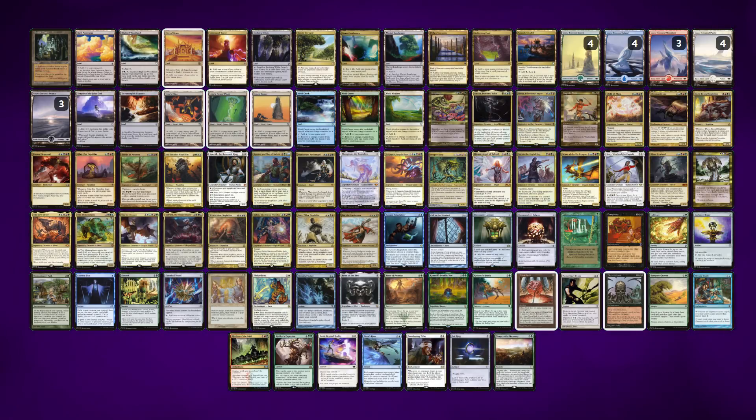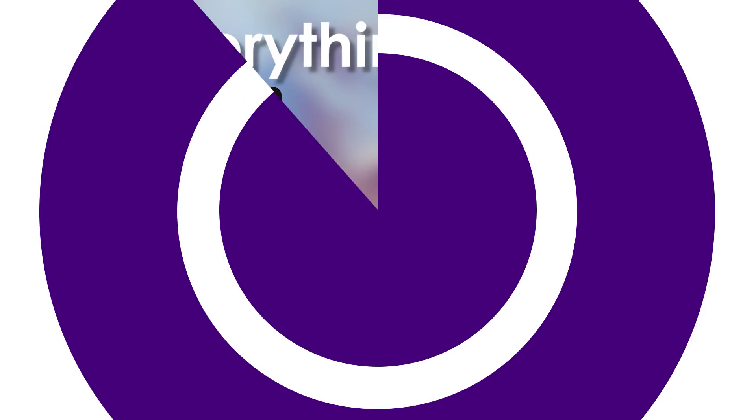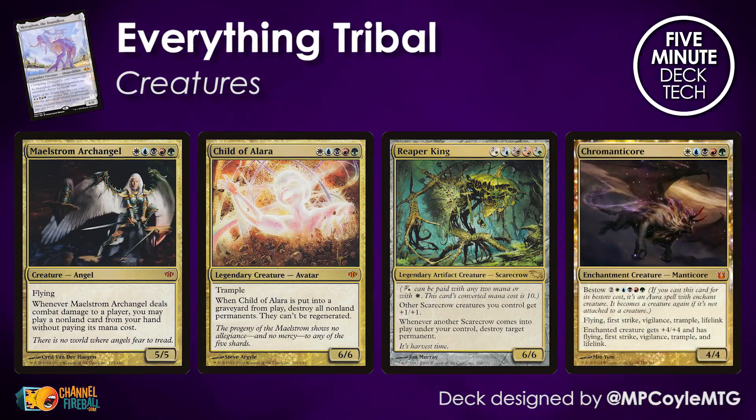Morophon the Boundless is here to take advantage of that. This deck lets you dump colorful creatures into play for free with Morophon, and even has mechanisms built into it to deal with the wild divergence in creature types. With Morophon's ability, creatures without generic mana in their mana costs come down for free as long as you pick the right creature type.